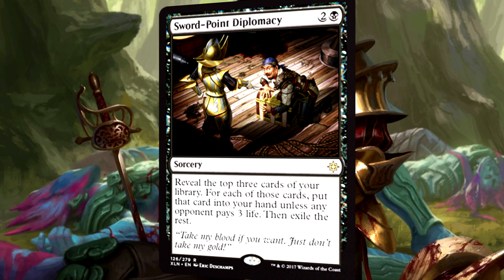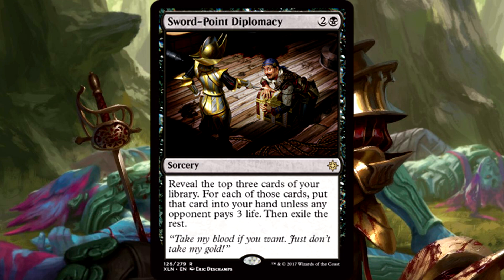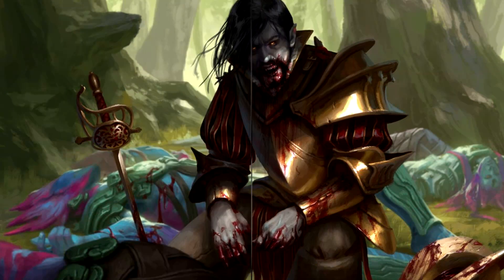Sword-Point Diplomacy is 3 mana for a sorcery. Reveal the top three cards of your library. For each of those cards, put that card into your hand unless any opponent pays 3 life, then exile the rest. I love the idea here — the concept is great. The problem is you're giving your opponent so much flexibility. Even if it's just a single opponent, letting them go through each individual card is brutal. They get to decide what's better — three life or a dangerous threat. You could end up drawing three cards, or just ping your opponent for three and get two lands. I simply don't enjoy how much say your opponent gets.